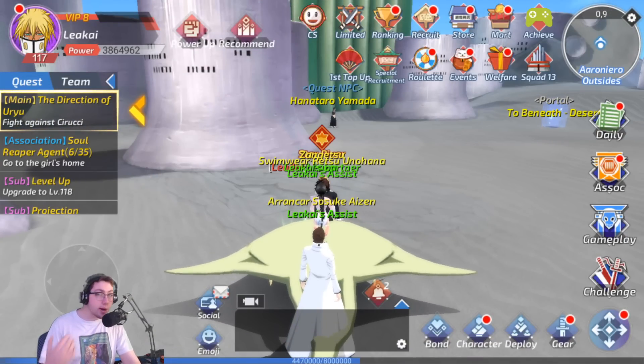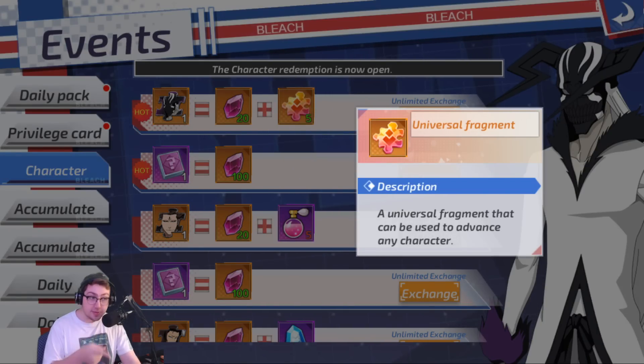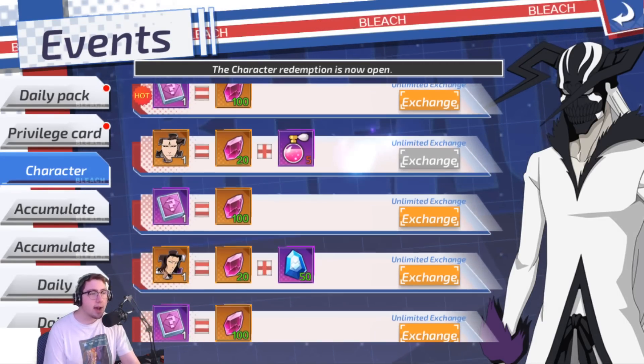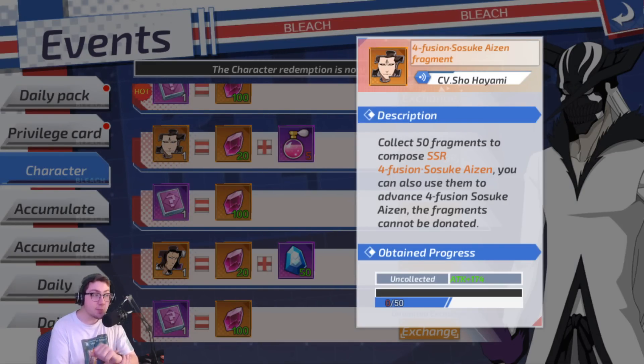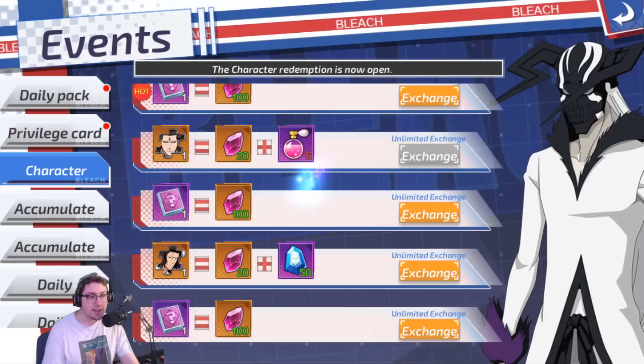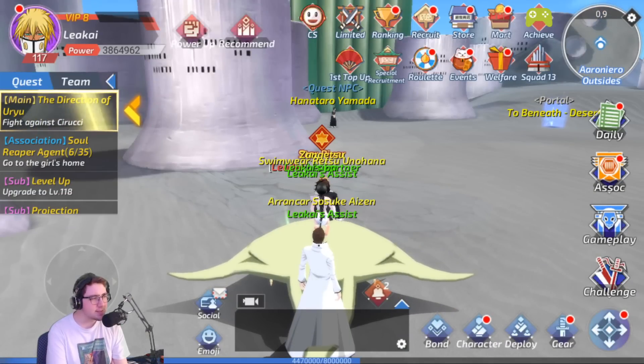Those characters are rarer because it takes a lot to exchange for them. You exchange 20 gems — which is two pulls worth of gems — for one shard of the character. Additionally, the White Ichigo requires five Universal Fragments as well, so it's super expensive. You have to get that 50 times to be able to get a character. So if you want to get the 4th Fusion Aizen, you'd need about 250 mod sprays, even if you had the exchange gems.